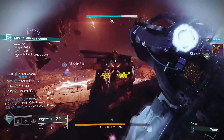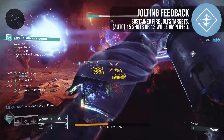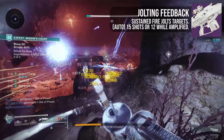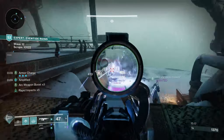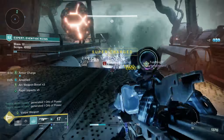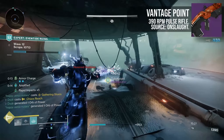This all started with the weapon trait Jolting Feedback, an arc exclusive option which will jolt enemies for simply landing sustained fire. For the auto rifle I'm using here, Pyroelectric Propellant, it will take 15 shots, or 12 while amplified. At 600 RPM, this is very frequent jolt procs, and these hits can be between targets too. If you did not have this, the Seasonal Pulse Vantage Point is a great alternative, but at a lower RPM of 390 it will be a bit slower to activate.